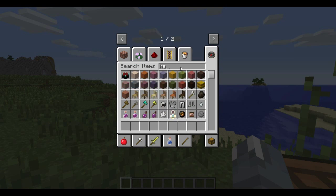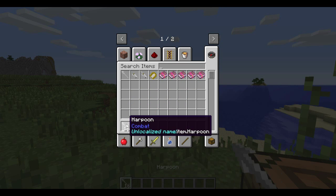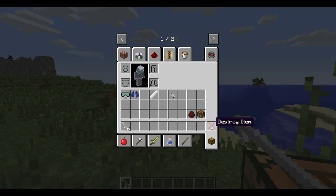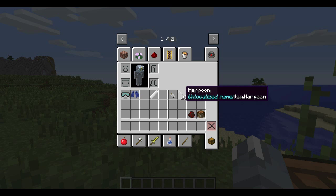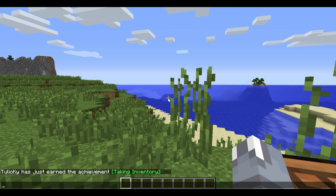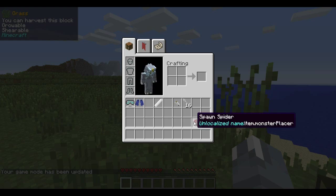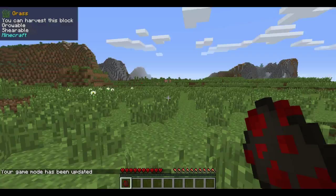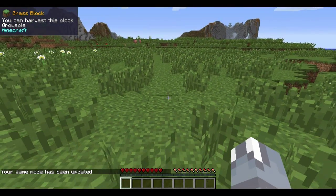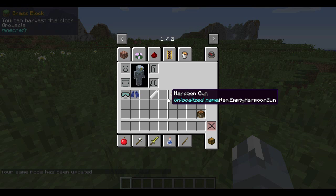The harpoon gun only has one ammo at a time, so I'm going to grab a lot. It comes in stacks of 16. I'm switching to survival real quick to test it — I'll test on a spider since zombies burn in daylight.